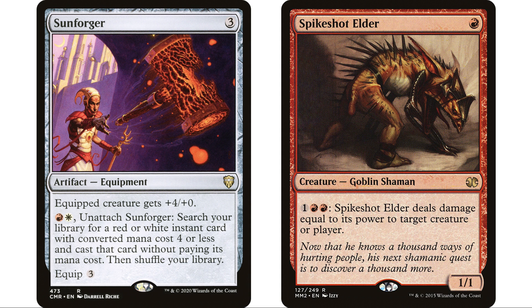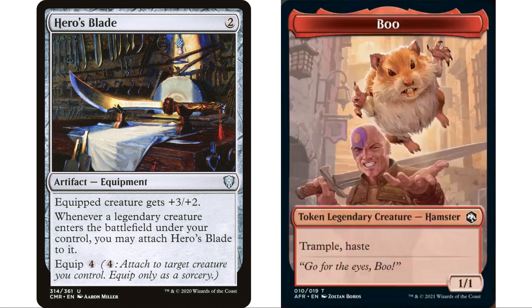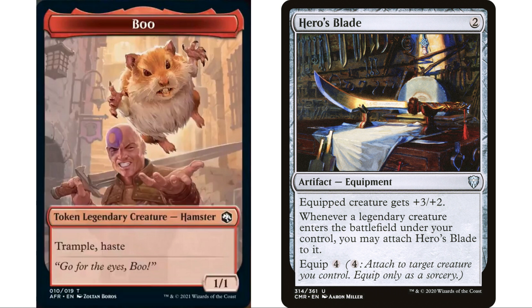Hero's Blade is perfectly suited to this deck — the equipped creature gets +3/+2, but whenever a legendary creature enters the battlefield under your control you may attach Hero's Blade to it. This is specifically in there for the hamster token, which is a legendary creature, so when it comes into play with trample and haste, Hero's Blade attaches immediately, making it a 4/3 trample haste right out of the gate. Pendlehaven taps for green mana or to give a target 1/1 creature +1/+2 until end of turn — we can respond to the Hero's Blade trigger to use Pendlehaven first, turning our hamster into a 5/5 trample haste.